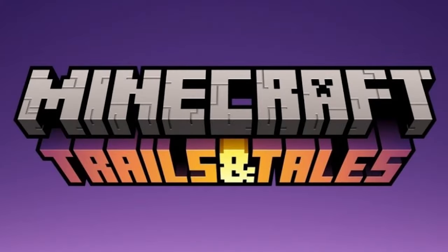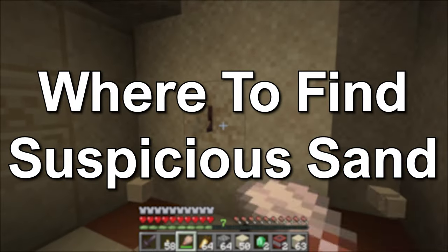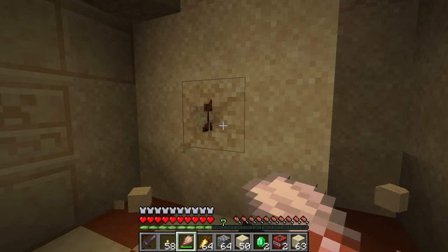As usual, the Suspicious Sand is in the snapshots and won't be in the game until the 1.20 Trails and Tails update is released. There are three locations to find it.